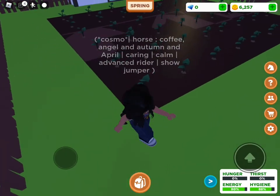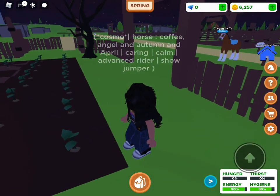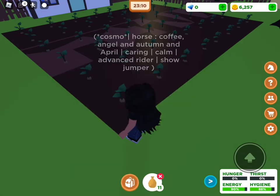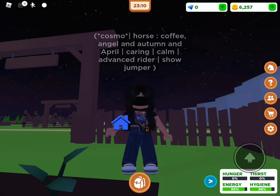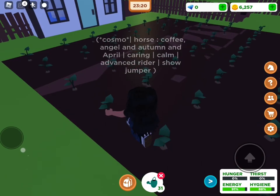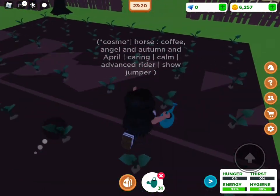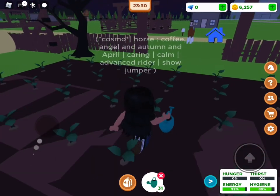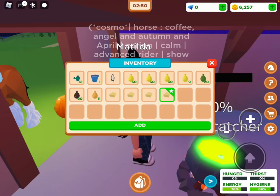Potatoes are the only food you can grow this season. You buy potato seeds from Charlie's shop or the supermarket for the same price, and plant them in your ranch. You have to water them every in-game day with a watering can until they are ready to harvest.